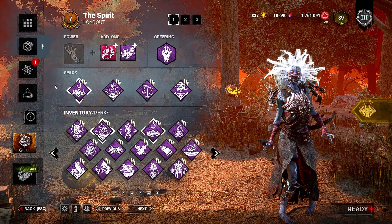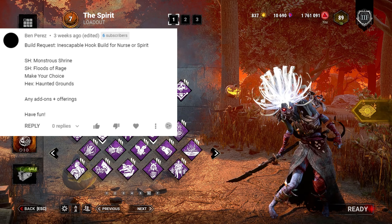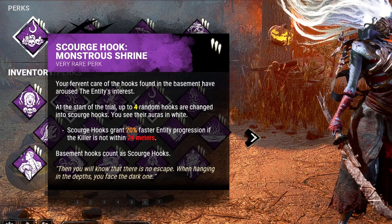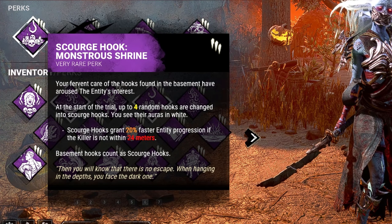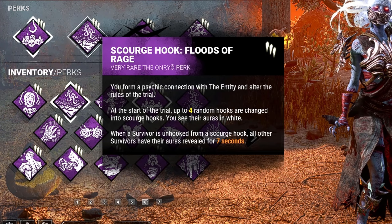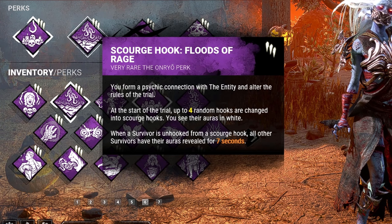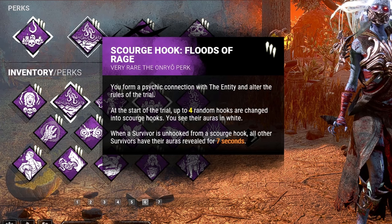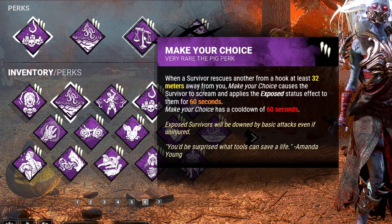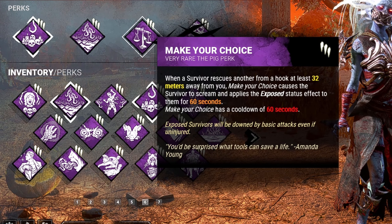Hey everyone, Red here and it's time for another Red's Requested. Today we have the Inescapable Hooks build for Spirit. First we're bringing Monstrous Shrine, which grants 20% faster entity progression if I'm not within 24 meters of the hooked survivor. Then we have Scourge Hook Floods of Rage — whenever a survivor gets saved from a Scourge Hook, I see the aura of all other survivors for 7 seconds.